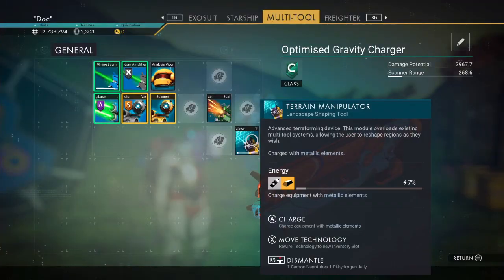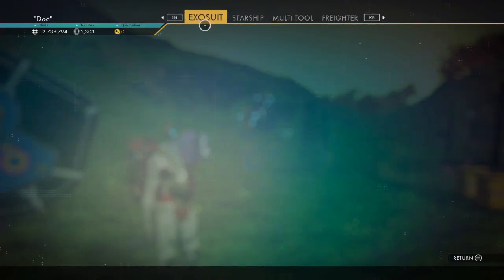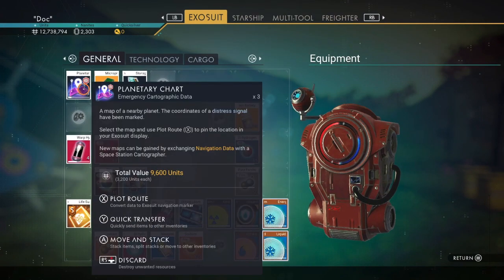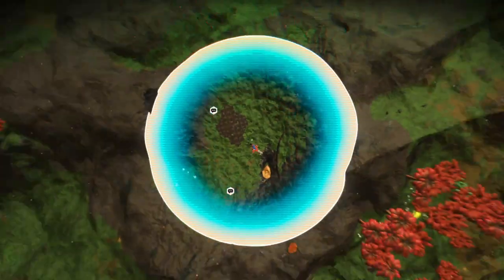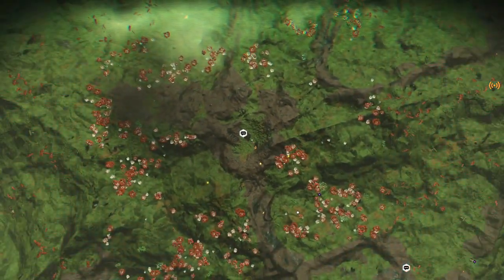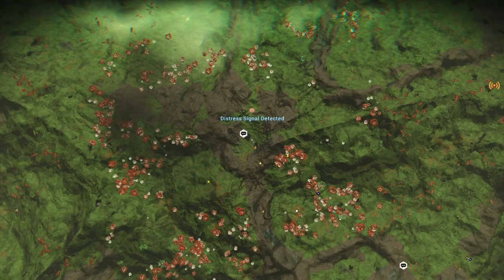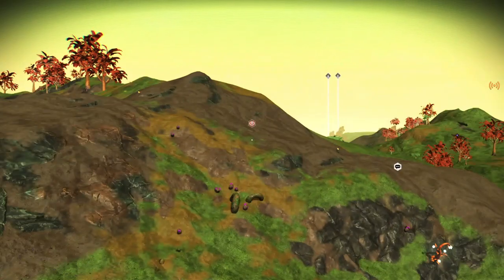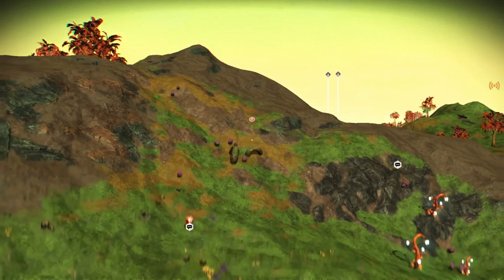So let's see if we can find a crash ship. I've got a planetary chart which I can use here. Let's see what we get — a distressed signal. Okay, hopefully that gives us a crash ship.